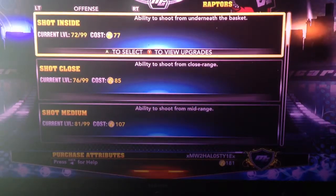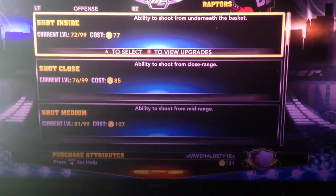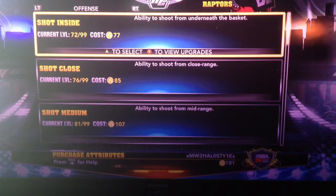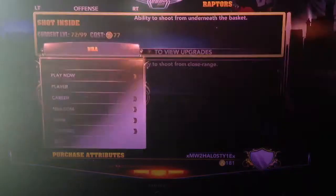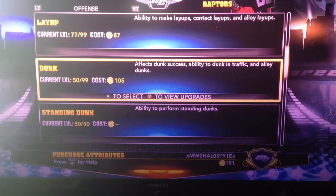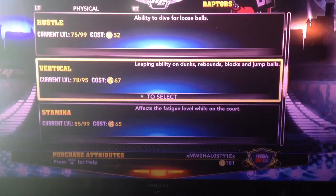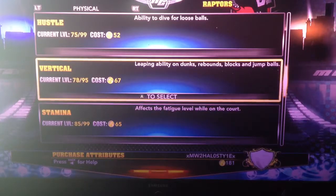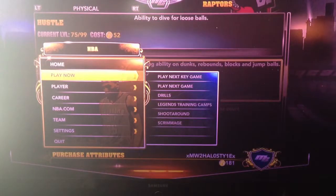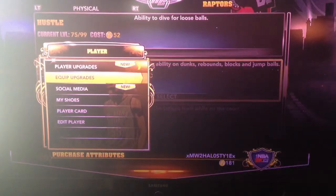Today I'm going to be showing you how to dunk in my player. Everybody says 'oh you need speed 99' or 'vertical needs to be 99 or 90,' but really it doesn't. All you gotta do is upgrade your dunk a little bit — you don't need it super high.